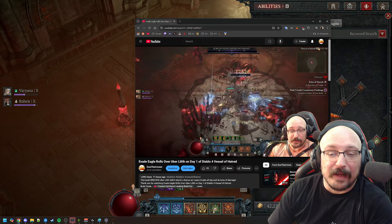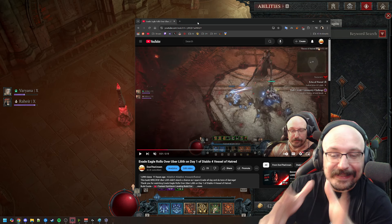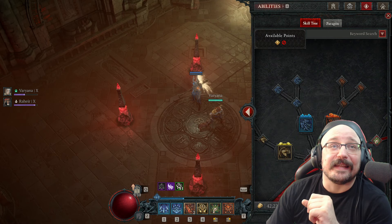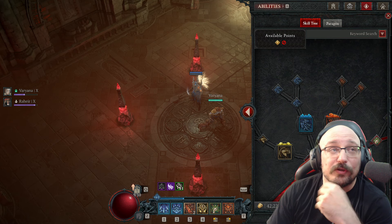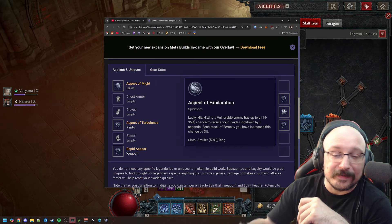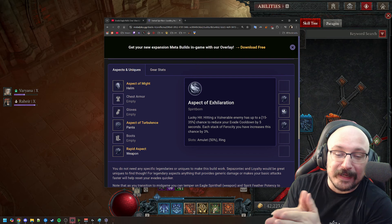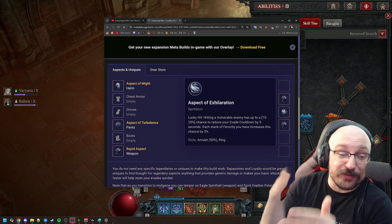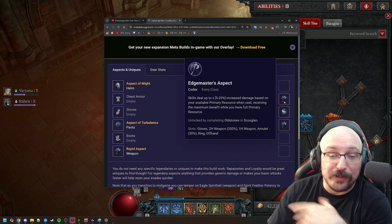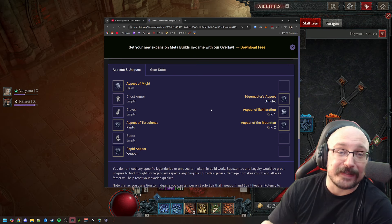If you're following along with the guide, the one thing I'd highly recommend you pick up is the acceleration aspect. It makes it so that when you hit a vulnerable enemy you have a chance to reset your evasion cooldown, and this procs frequently with the eagle primary hall, especially if you get stacks of ferocity. Since we're going to do jaguar minor you get a lot of ferocity, and you can also slap edge master's aspect on your amulet or a two-hander and just tumble all over the place — it's absolutely crazy.